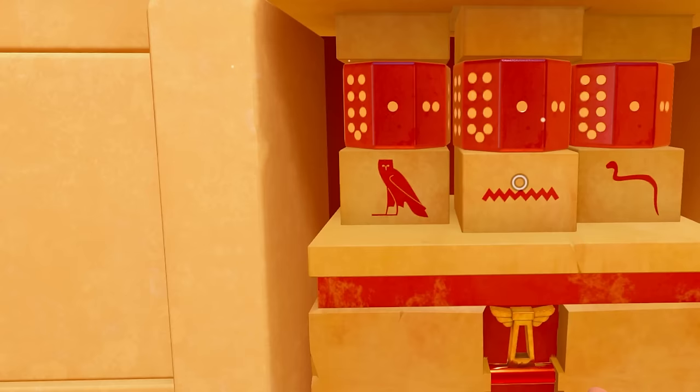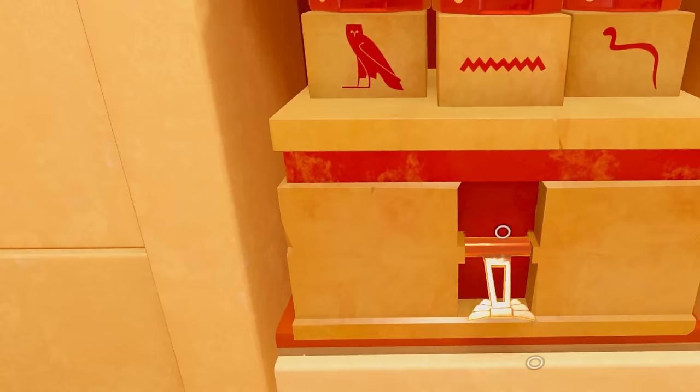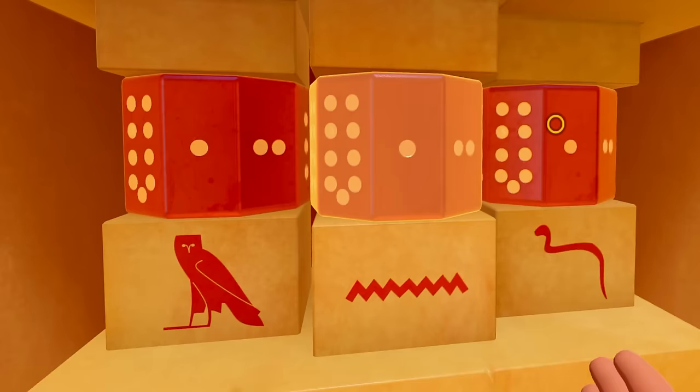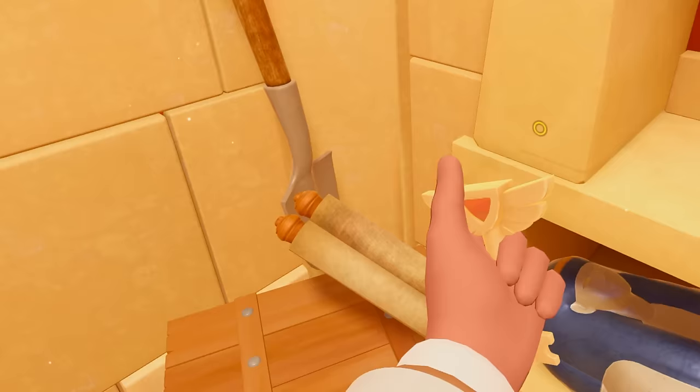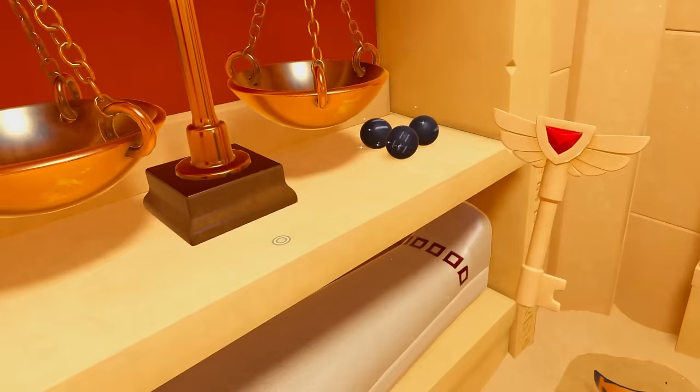We've got some pictures here as well. We've got a bird and some numbers and a snake. And what is that? It's a squiggly. A key! Got a key. We're going to put this key somewhere - probably in this keyhole down here. Let's go chuck that in.